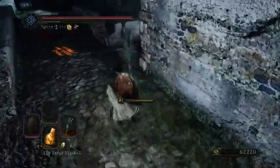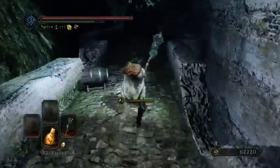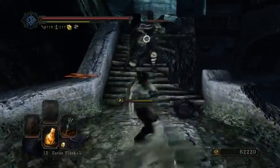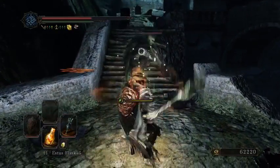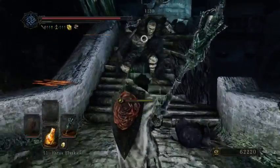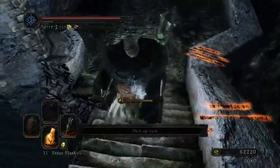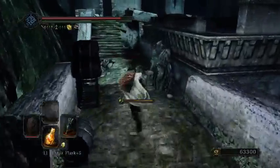Yeah, the Sanctum Ace is plus ten. I did upgrade it. That was supposed to be a jumping attack, and today my jumping attacks just aren't getting along. Out of stamina. I like that rolling attack, actually — it's pretty good.